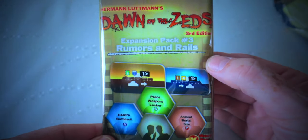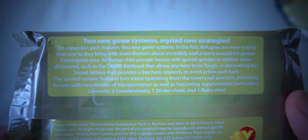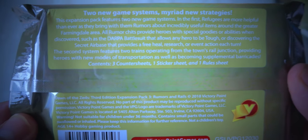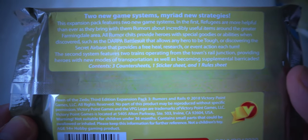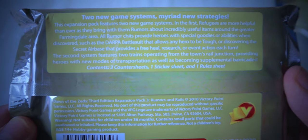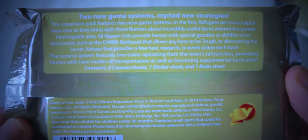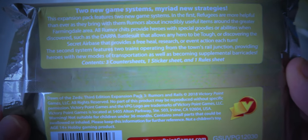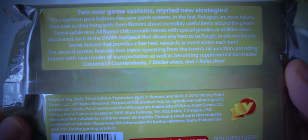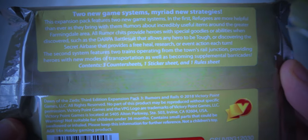Now let's move on to the third expansion pack: Rumors and Rails. The back says: two new game systems, myriad new strategies. Refugees are more helpful than ever as they bring rumors — incredibly useful items from around the greater Farmingdale area. Rumor chips provide heroes with special goodies or abilities when discovered, such as the DARPA battle suit that allows any hero to be tough, or the secret airbase that provides a free hill research or event action each turn.